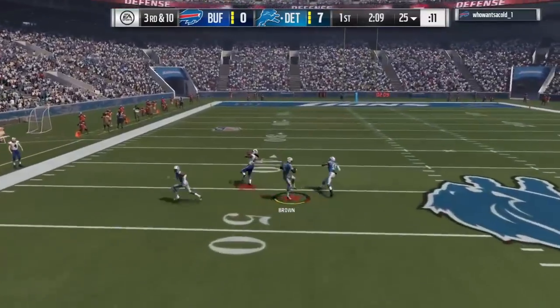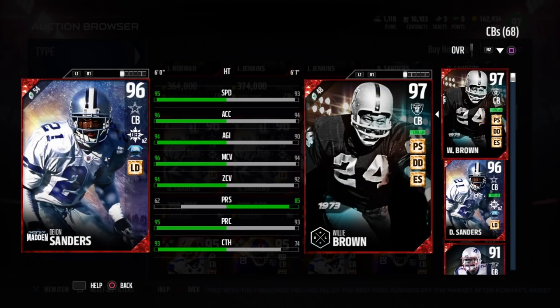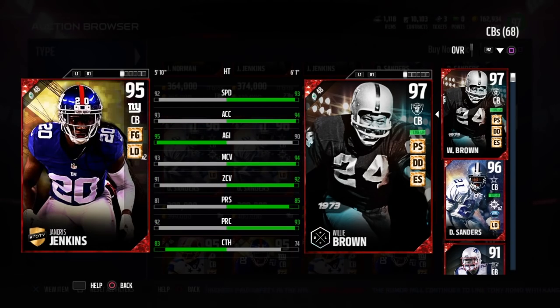The only thing I don't recommend doing too often is pressing — check who the receiver is first, then make a decision. So that's going to wrap this up. Deion Sanders somehow still beats him on paper, which is crazy. But I do understand Willie Brown is very expensive — he goes for between $400,000 and $500,000, that is a lot of coins. If you're looking for a lockdown corner opposite Deion Sanders and you've got the coins, I say go with Willie Brown.